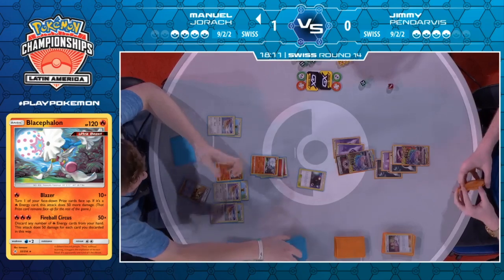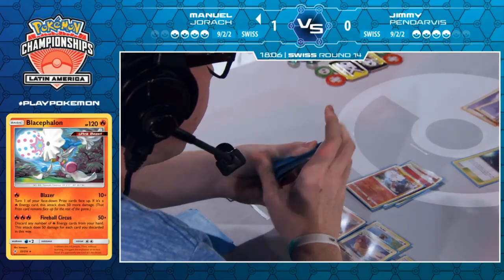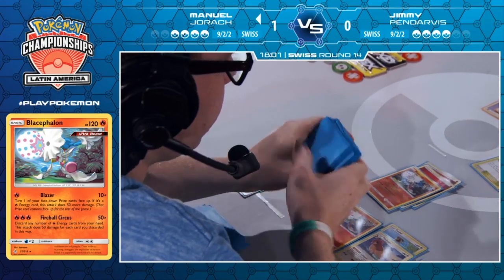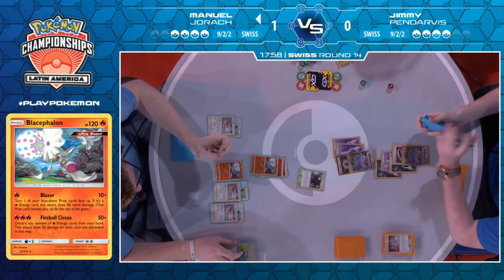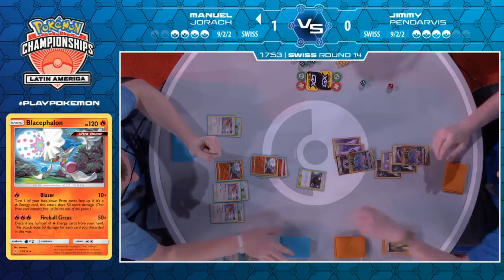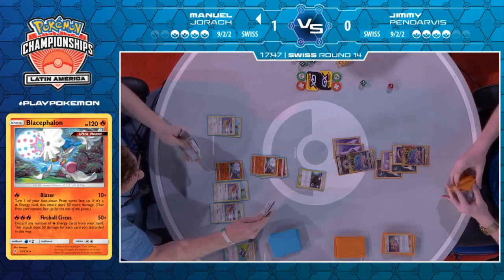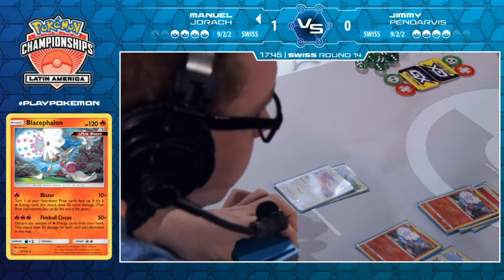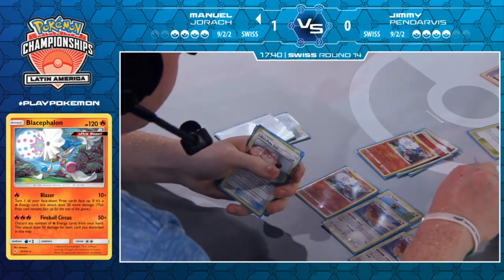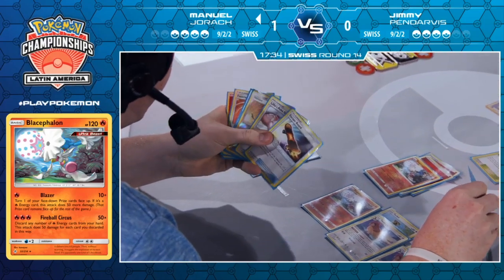He does have a Pokégear though — possibly a different card he was searching with. It looks to find a Welder, so that's looking good. Welder was a very very important pickup here. I think Fiery Flint is the next thing on his agenda with these Airmails. Haven't seen many energy hit his discard pile just yet — I think there's only one in there from the Blacephalon's attack earlier in the game. So we're starting to see the Airmails — looking for a Fiery Flint.